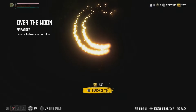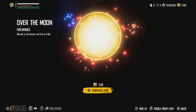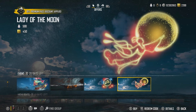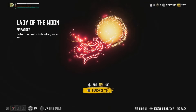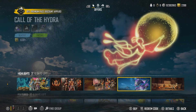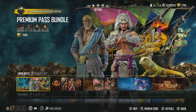We've got Over the Moon as well - a firework blessed by the heavens - you can see there's a bunny sitting in the firework. We've got the Lady of the Moon firework as well - she looks down watching over her love. This one can also be purchased with pearl drops - 500 of them - so you can get it for free just by participating in the race.